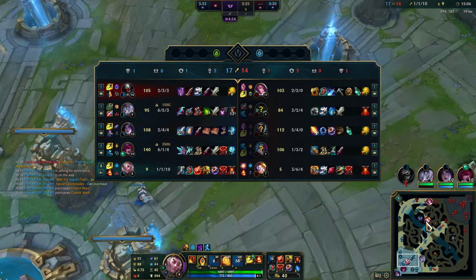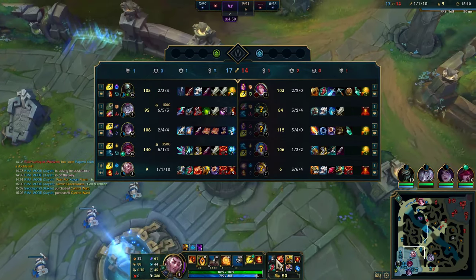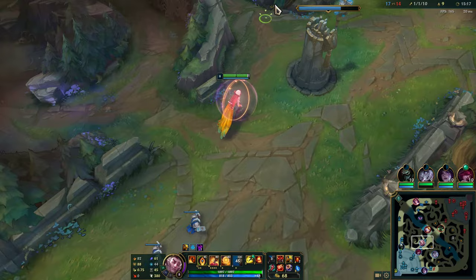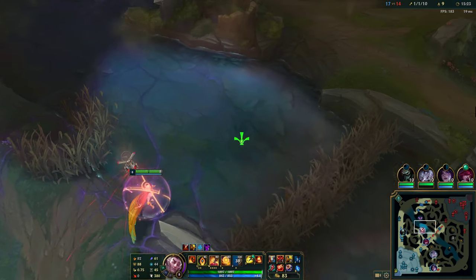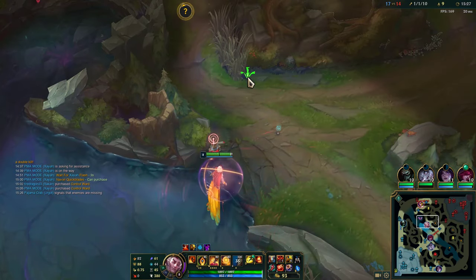Another tip: when you are playing Rakan, if you can hit your W first without ulting, you will be able to layer both abilities. You W, you knock them up, you wait a little bit, and then you ult. The CC will be much longer than if you just W. So if you are able to do it, do it. If you're not, just start it off with your ult — get that movement speed burst, get in range, and then hit your W.